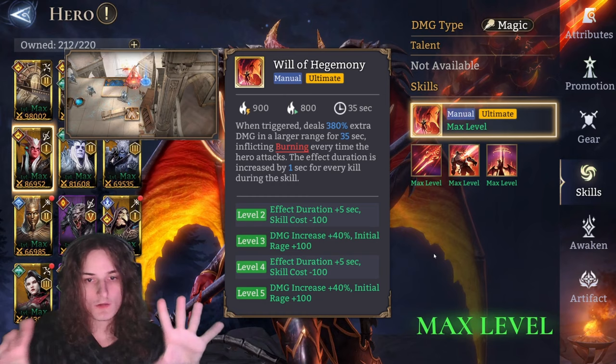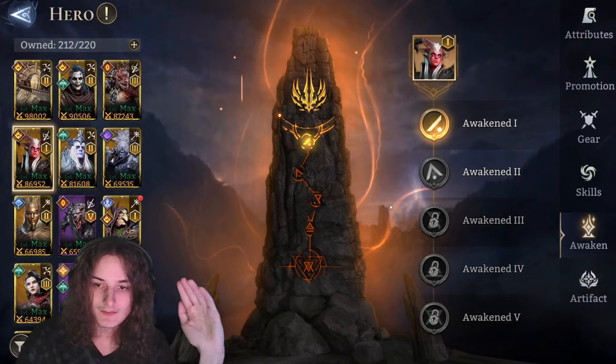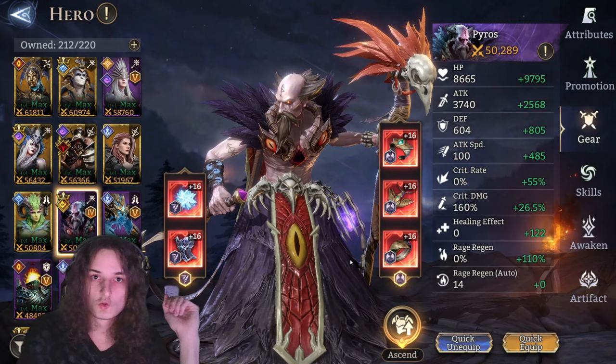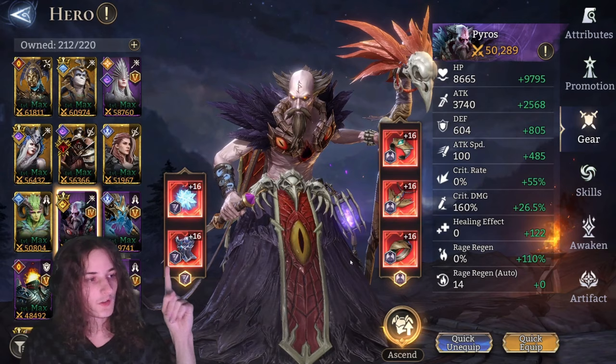One important factor is duration. Zealotu's ultimate lasts 35 seconds, or even 45 seconds at A3, which is very long. The goal of this first Pyros build is to actually use his ultimate twice during a single Zealotu ultimate. We'll get into exactly how to do that in a few minutes, but first let's talk about the build.